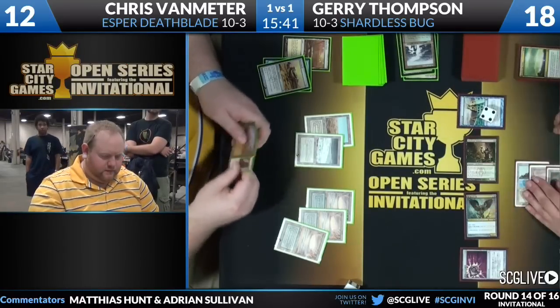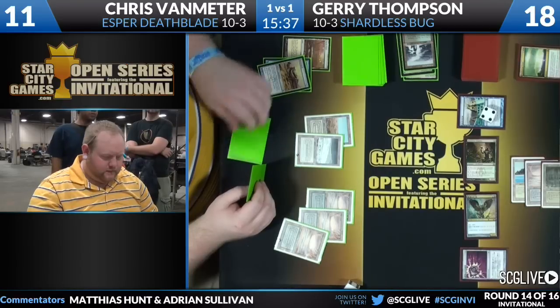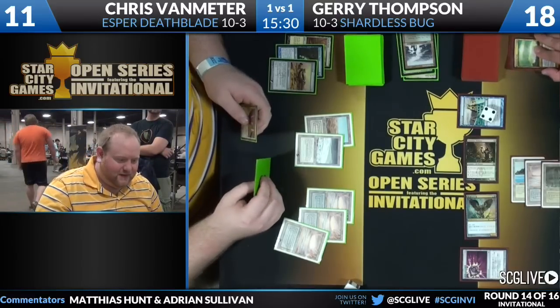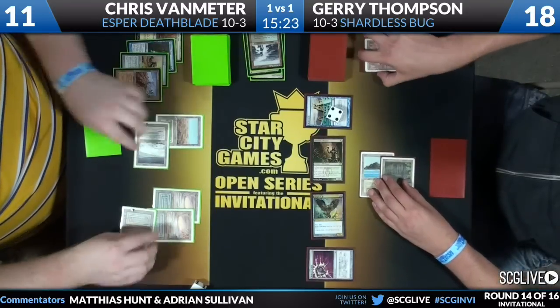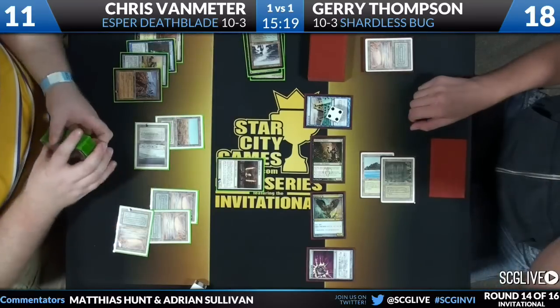Back to Chris Van Meter: empty board, two cards in hand, facing down a Deathrite Shaman and a Baleful Strix. In a few turns Jerry will draw three more cards. Jerry said this game was about what was on the board, not what was in the hand — when you draw three cards, you get the opportunity to drop more stuff onto the board. What we've seen across all three games is that once a player got ahead by two permanents on the board, they never relinquish that control.